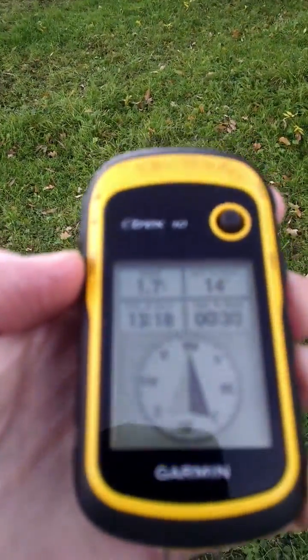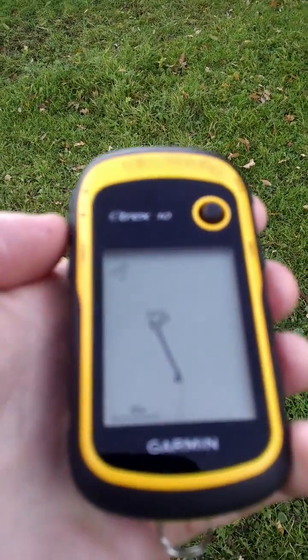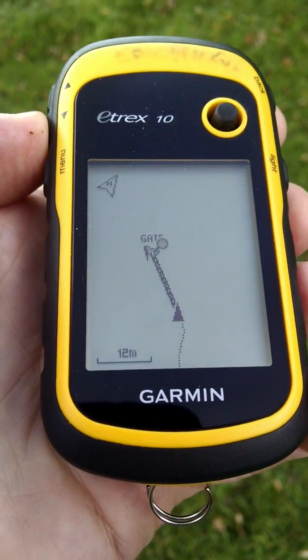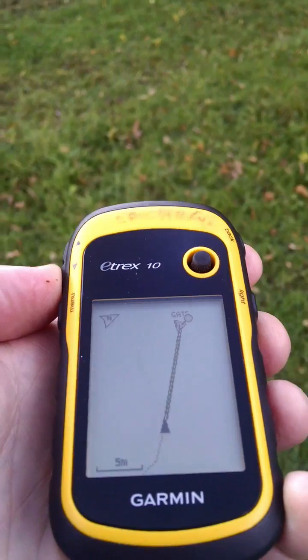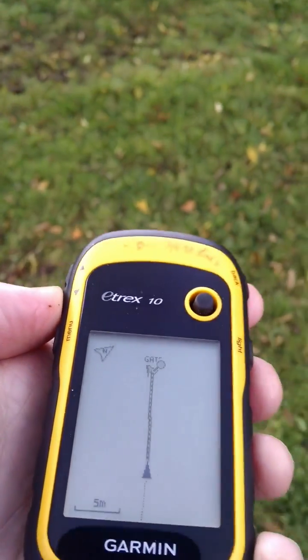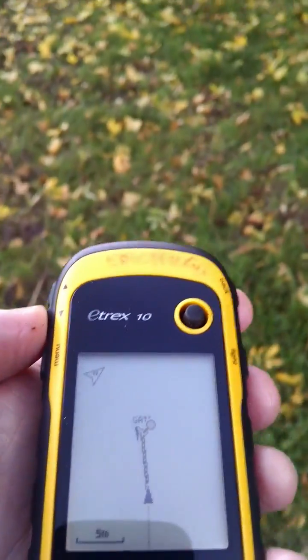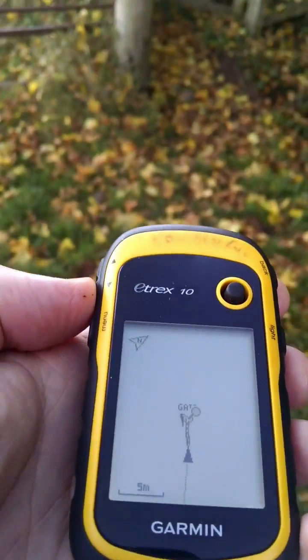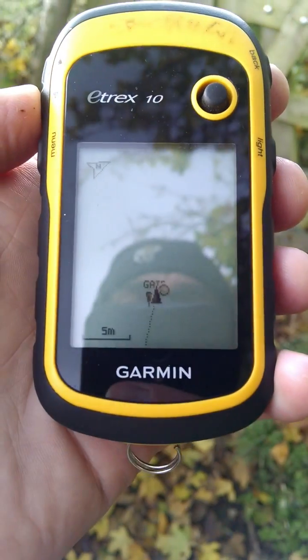Go back to the menu, back to the map, and zoom right in — very close detail now. Walking... and the GPS says we've arrived at the gate, and there it is.